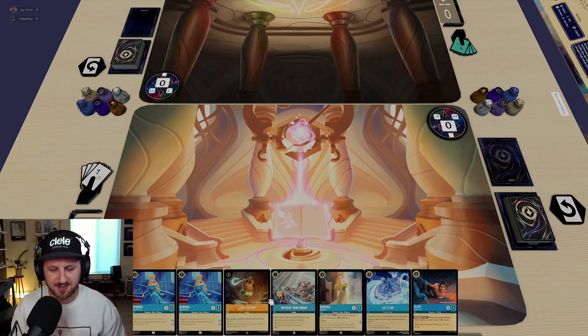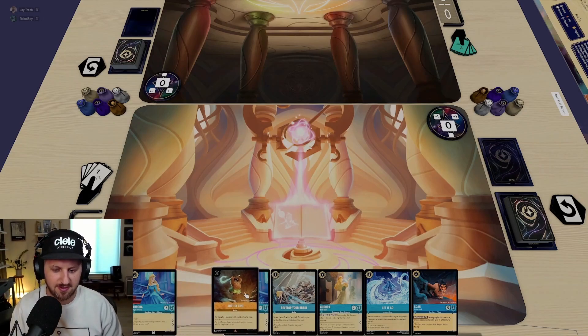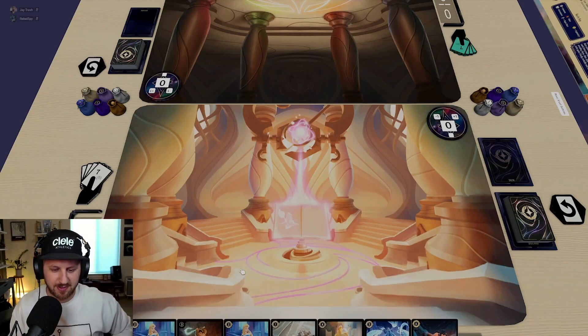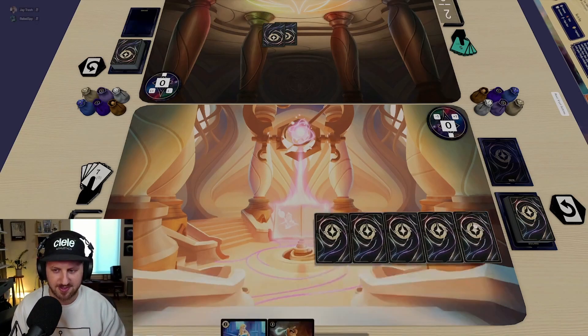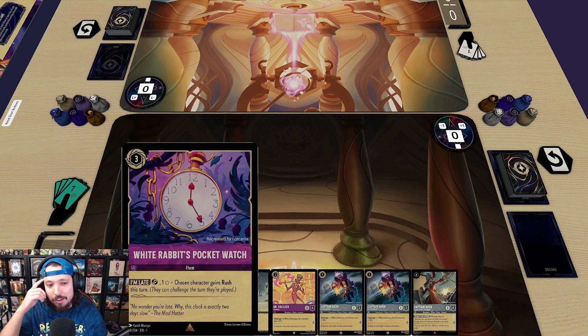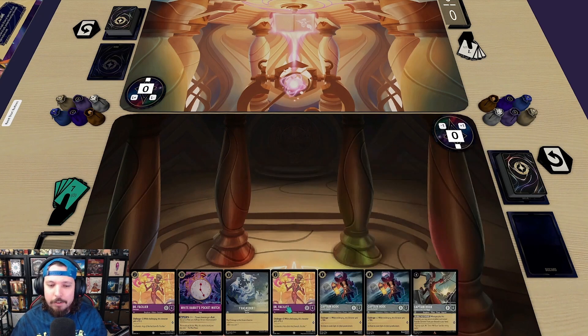Maybe Moana is just so good that getting her down turn three is insane. That makes me want to keep an Aurora and throw literally every other card back to try and find Moana. It might not be the best strategy — there are probably other decent cards to keep — but I'm just going to test it out. I also really like having White Rabbit's Pocket Watch because I have a lot of Challenger cards, so being able to immediately use them feels like a pretty cool tool.